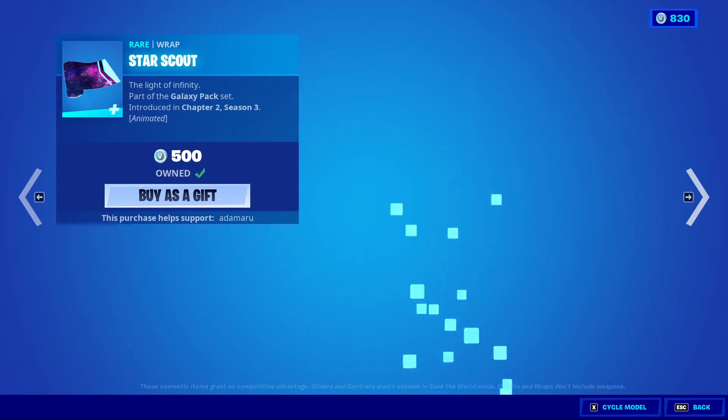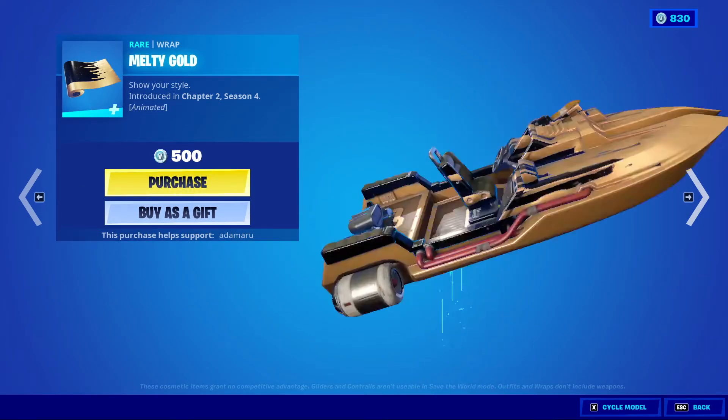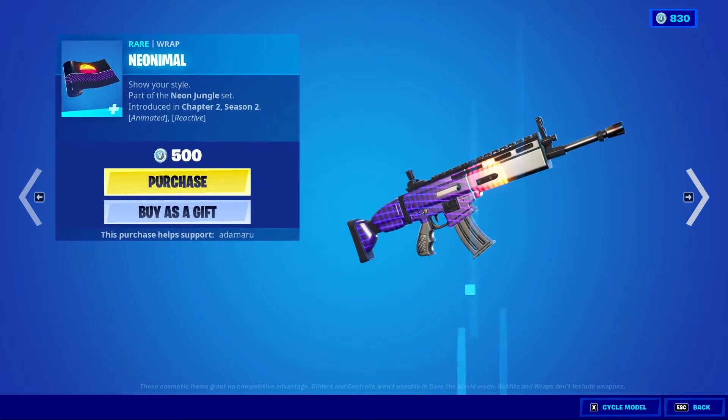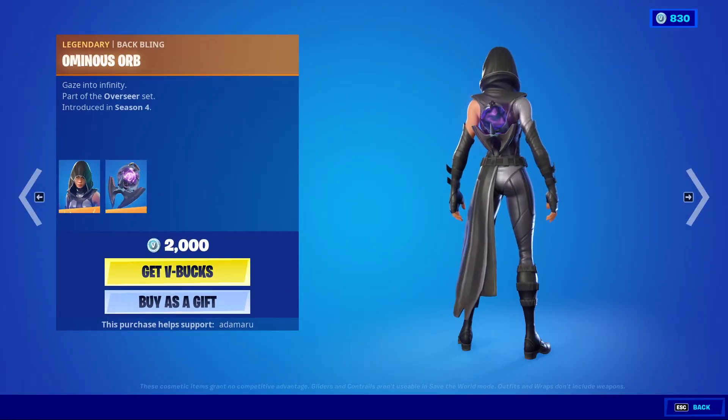Star Scout is a very common wrap to be honest. Melty Gold — feel like we don't see this one all too often, though it is a newer wrap in the grand scheme. And that's it. Fate is back, Bubbling, Ominous Orb.